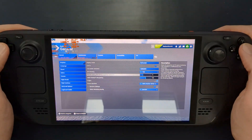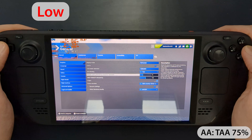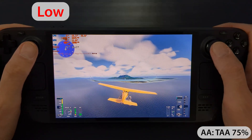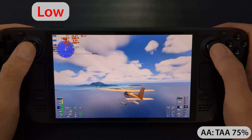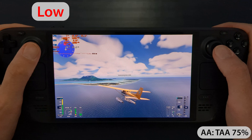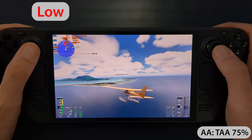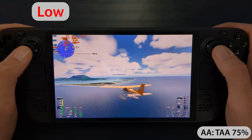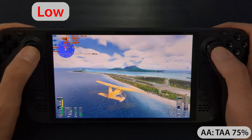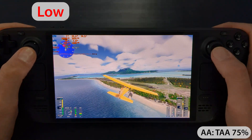Now let's turn on anti-aliasing. From here on, I'll only be testing with the low preset, as anything higher doesn't seem worthwhile in my opinion. Here you can see gameplay with TAA enabled at 75%. The image looks much smoother, and the fps are more stable compared to playing without anti-aliasing.